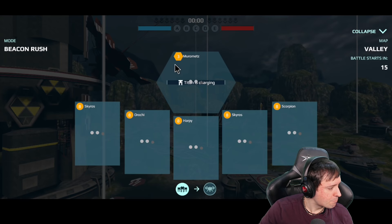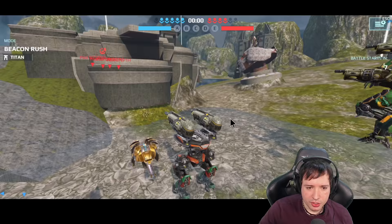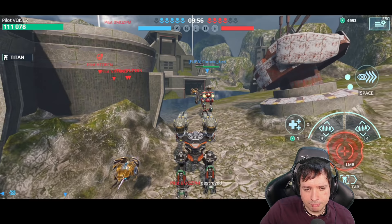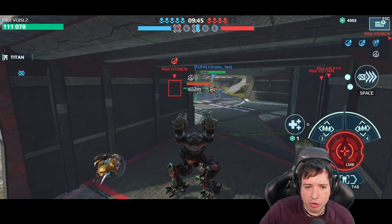Next match, we are on Valley. I'm starting with the Orochi — let's go with this one. It's a good setup and I think we can kill some enemies and get the Titan deployed. We'll also see the Armadillo drone a little more. Armadillo — isn't that like some kind of land animal that crawls? It has an armored back, so maybe that's why they call it Armadillo.